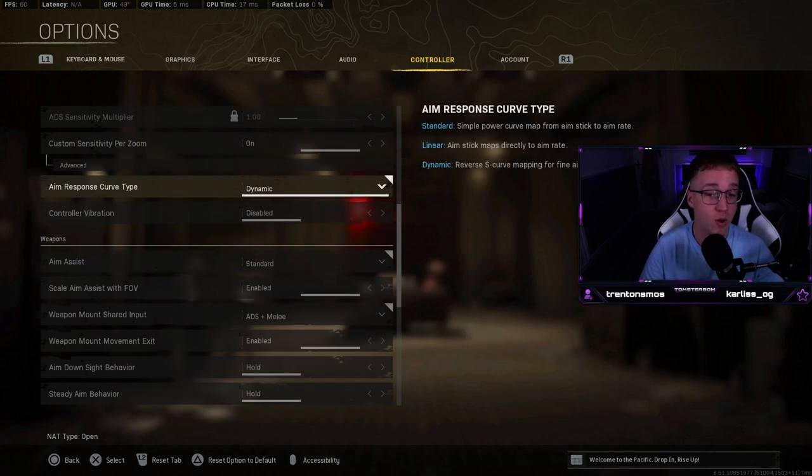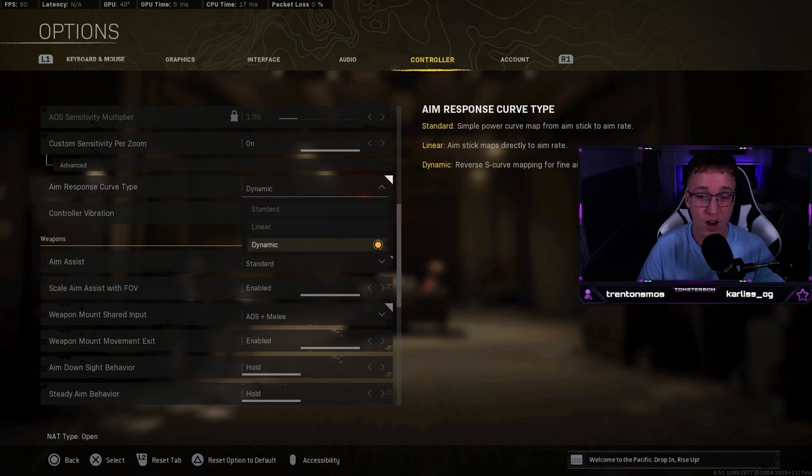Aim response curve type: I set this to dynamic. I've always played dynamic and I think it makes it a lot easier to stick to your target and makes the aim assist so much better. If you currently play on standard, I definitely recommend trying out dynamic. All pro players, as far as I know, play on dynamic. Trust me, give it a go — it's really good.